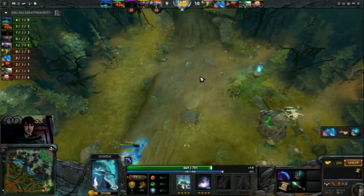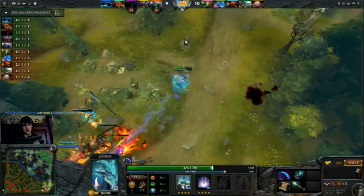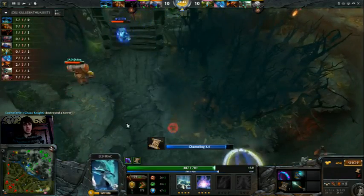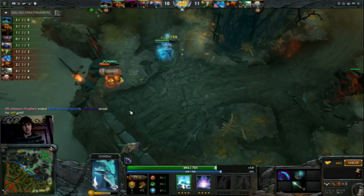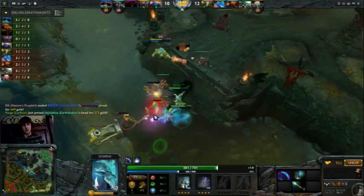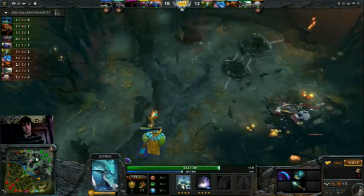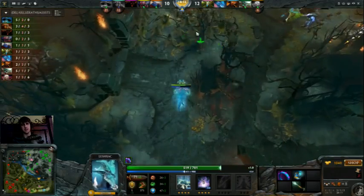Got my Arcanes. I have two regen items for mana and virtually no survivability — this is really greedy. That's how you make the high-skilled plays. It's a little greedy to get both Arcane and Basilius on support here. The reason it's really scary to spend so much on mana items is they have a Storm Spirit — so even with good positioning, there's only so much I can do to stop him from initiating on me. And now I'm level 8.